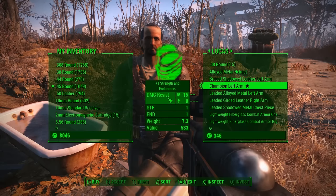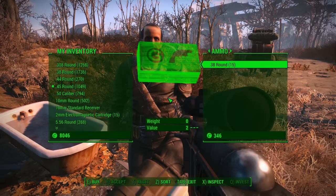There is the Champion Left Arm, and it's only 533 caps, which I think is pretty good. It's 15 damage resist, boosted by nine, so very good — very happy with that. I'm going to go ahead and purchase that.